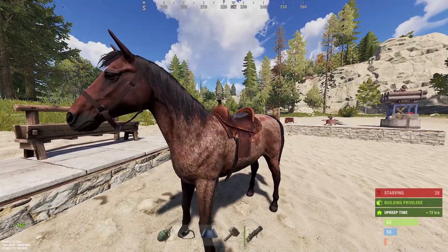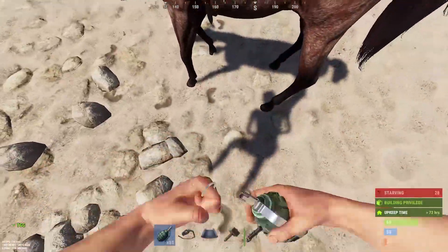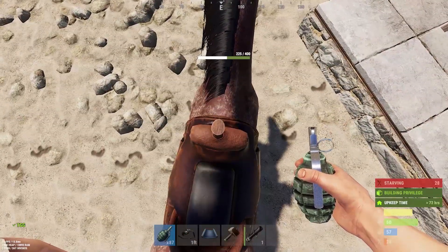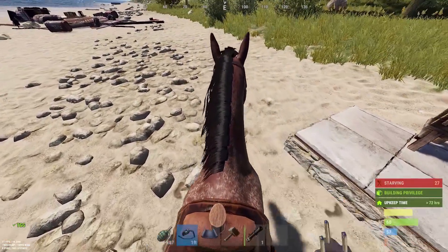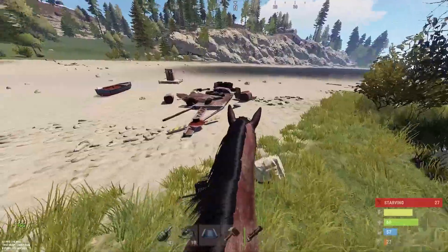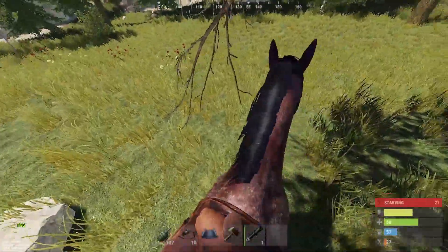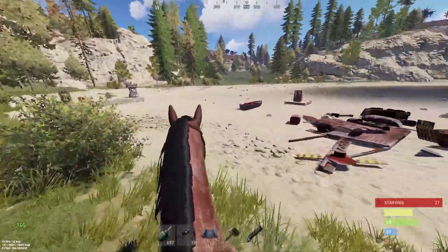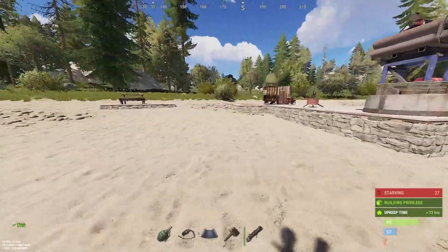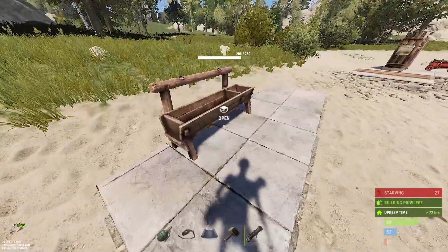The horse now has a reduced HP of 400. They're also better on weird terrain with improved steering, and no longer rake you off when you bump into a tree. There are still lots of movement adjustments needed — jumping and so forth — but it's improving. They're also working on leads for horses so you can lead them through garage doors since you can't ride them in.